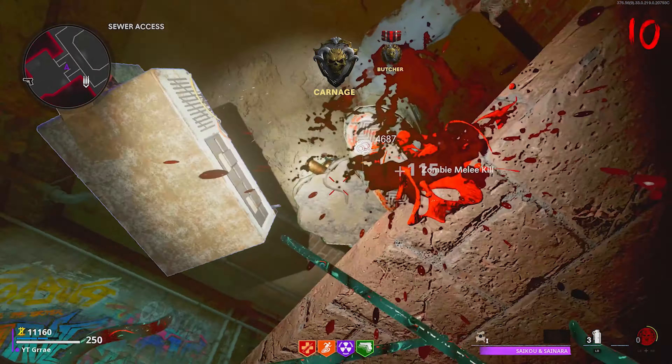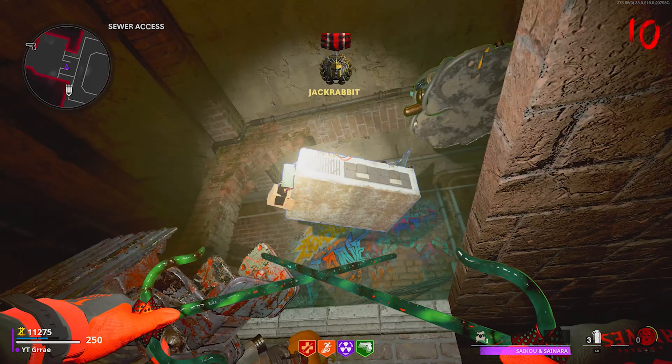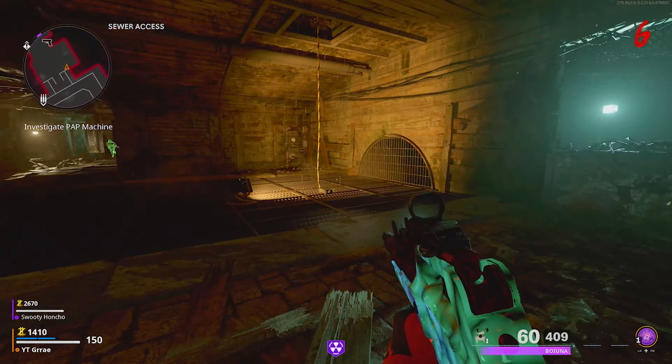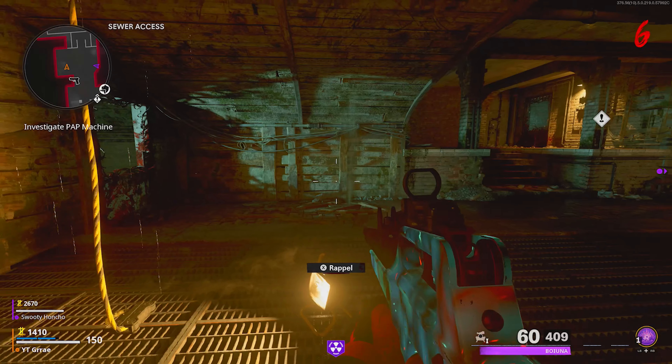I'm going to show you a brand new way how to get under the stairs on Mauer der Toten. This is very easy to do and it works after all of the patches and updates. The only thing you need is PhD Slider at least tier 4. You're going to sprint at the wall, slide, pause, and then unpause right as you're about to hit the wall.